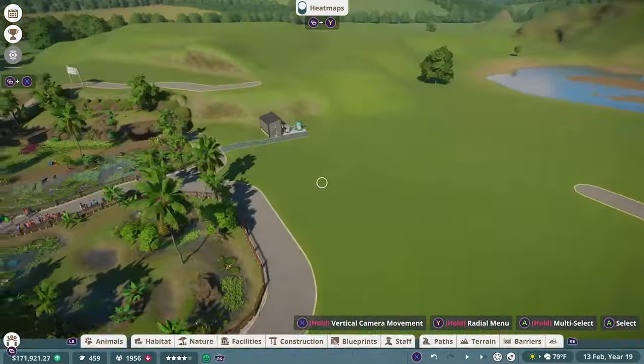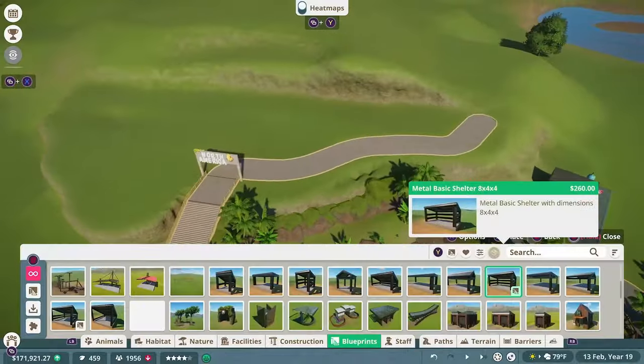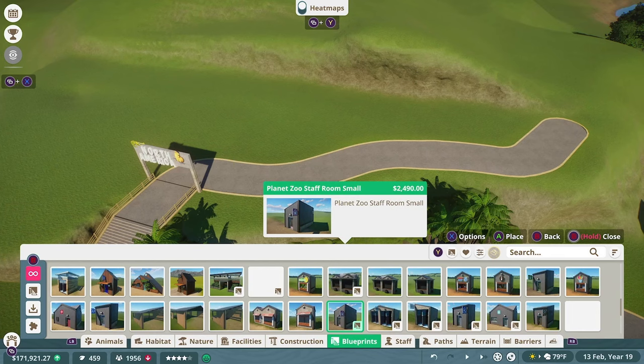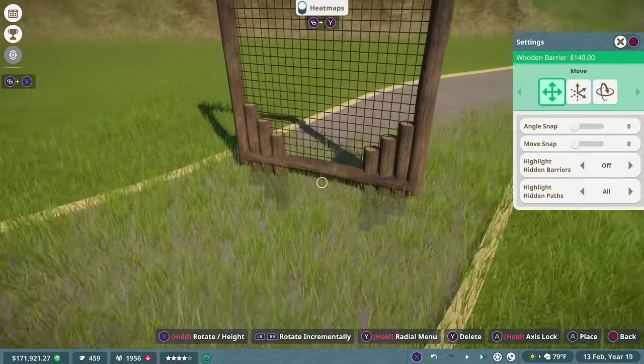We have aquatic mammals, big mammals, various reptiles, and the fan-favorite capybara. We even have some birds in our flamingos. There's one type of animal we don't have, and I'm not talking about amphibians — we don't have any big cats in this zoo. But today that's going to change with the start of our North American habitat.